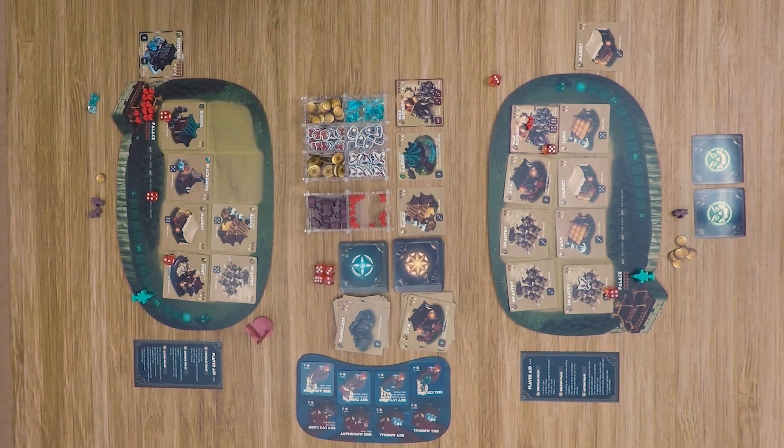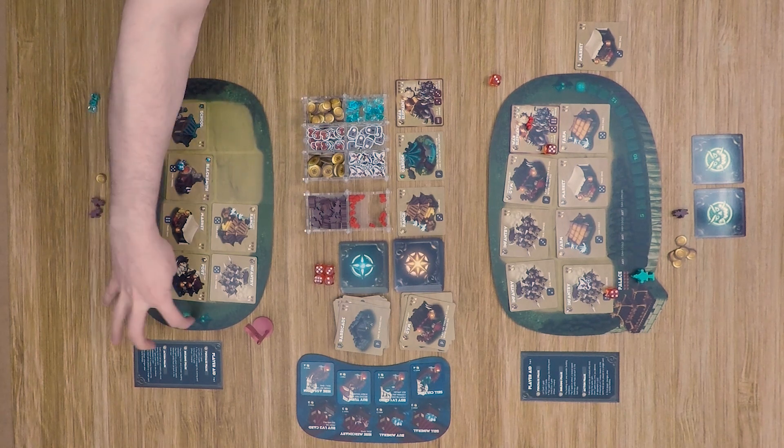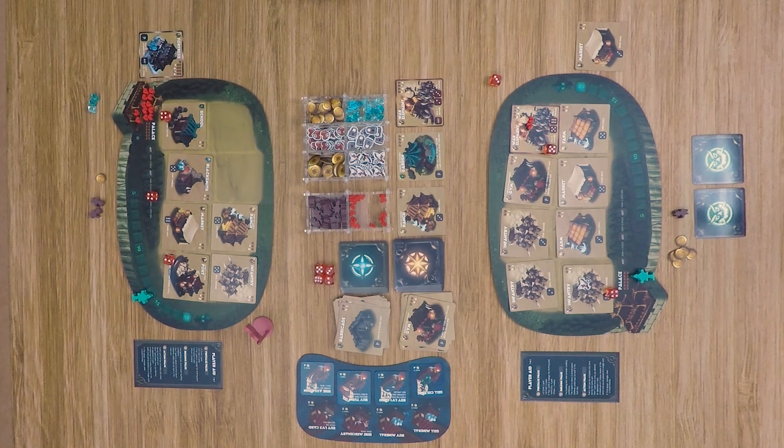That is 12 hit points of damage to the palace, ending the game immediately. The culture player was close — only a few points away from getting enough culture for victory. The game could have gone either way, and if he had been able to get the fortress built, that would have been a big shift in his favor.